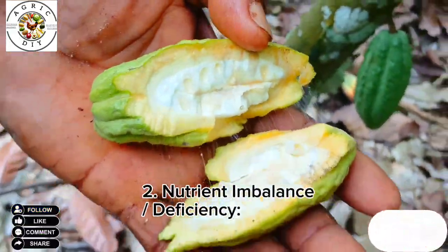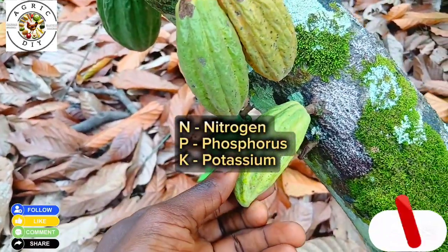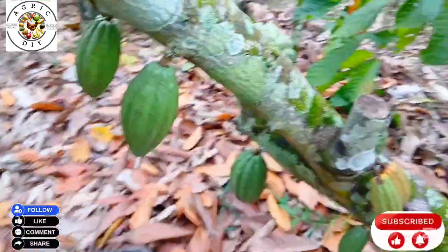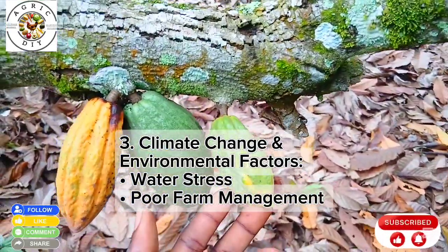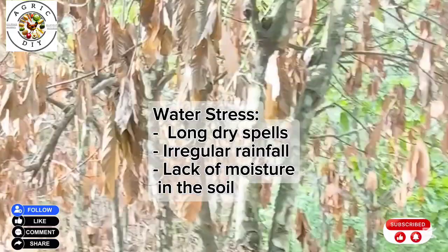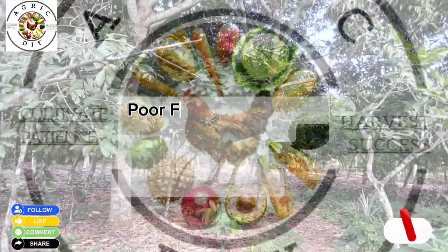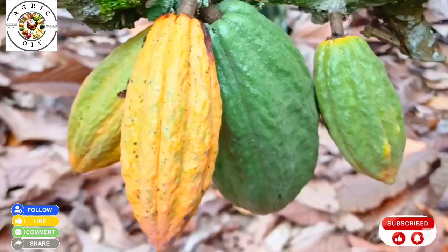Nutrient imbalance or deficiency also causes premature ripening. Pods lacking essential nutrients like phosphorus, potassium, and nitrogen weaken pod development and can lead to premature ripening. Climatic factors and changes in the environment such as water stress and poor farm management also cause this. Water stress occurs when long dry spells, irregular rainfall, or lack of soil moisture causes pods to ripen as a survival response. In poor farm management, overcrowded trees, excess shade, lack of pruning, and poor farm hygiene can also contribute to premature ripening.